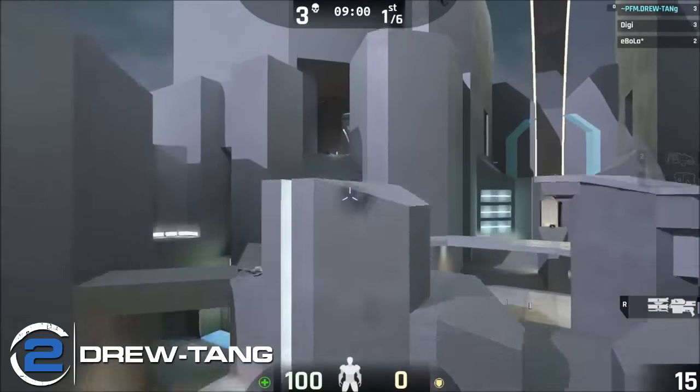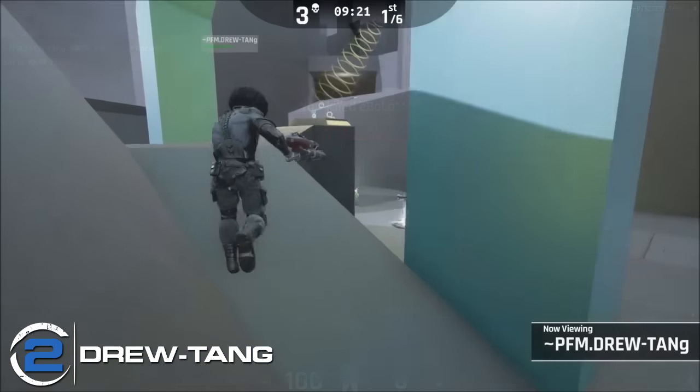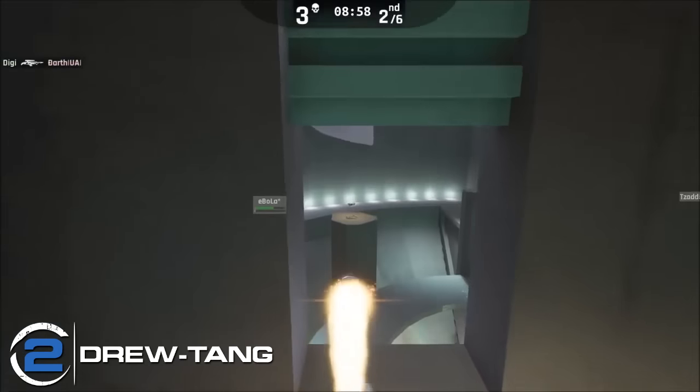Play number 2 this week comes in from Drew Tang as he hits the big jump pad on Deadfall. He uses the air control to steer himself towards the shield belt area, and as he's passing the window, he fires a rocket and lands the most beautiful air rocket, denying that shield belt.